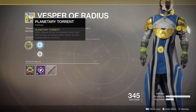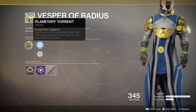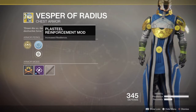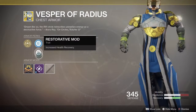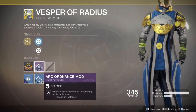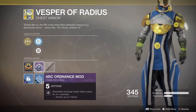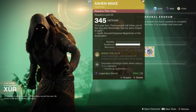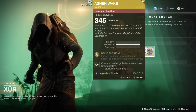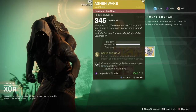For the Warlock, we have the Vesper of Radius for 23 legendary shards. Rifts release an arc shockwave when cast, and rift energy recharges faster when you are surrounded by enemies. It has increased resilience or increased health recovery, comes with the arc ordnance mod adding five defense, and your grenades recharge faster when using an arc subclass.